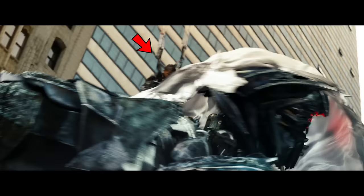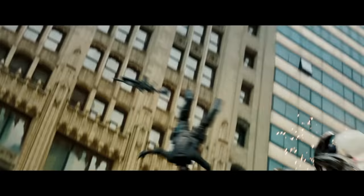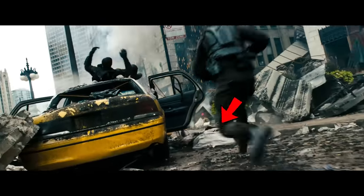Number 2. When Zimmerman lands on Shockwave to shoot a grenade into his neck, the parachute that he had disappears when he takes the shot. This mistake is more clearly seen when Shockwave knocks Zimmerman off of him — no parachute is attached. However, in the next shot, when Zimmerman lands on the taxi, the parachute is reconnected.